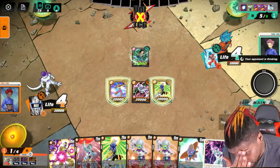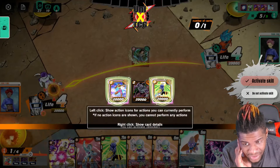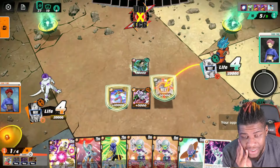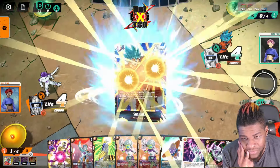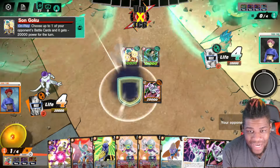We pass with two blockers up — one will give us a draw on KO. He has to bring the pain. He swings with his leader naked and I block that with Kui to draw a card. Here's my blocker and we draw another Frieza.